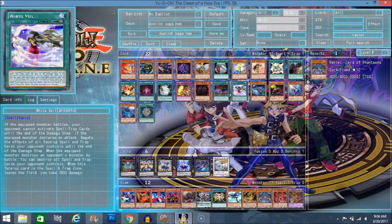Next we have White Veil. If the equip monster battles, your opponent cannot activate spell and trap cards until they enter damage step. That makes any monster practically an Ancient Gear monster. And if the equip monster declares an attack, negate the effects of all face-up spell and trap cards your opponent controls until they enter damage step. When the equip monster destroys an opponent's monster by battle, you can destroy all spell and trap cards your opponent controls. And when this face-up card leaves the spell and trap card zone, you take 3,000 damage. I guess this is actually pretty nice.